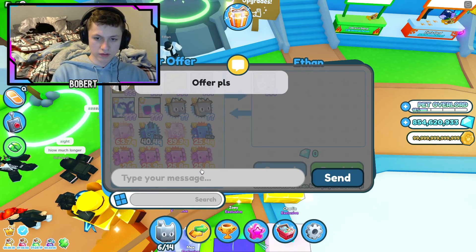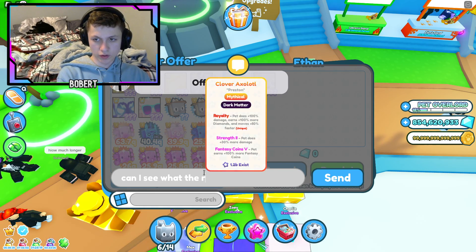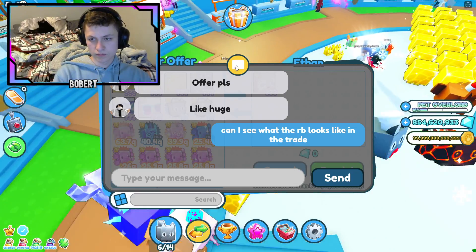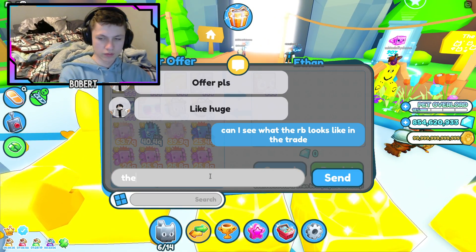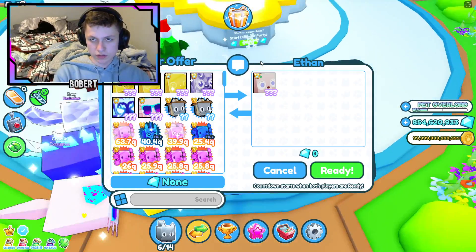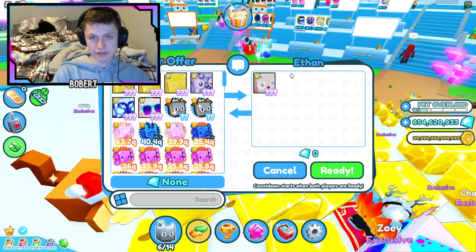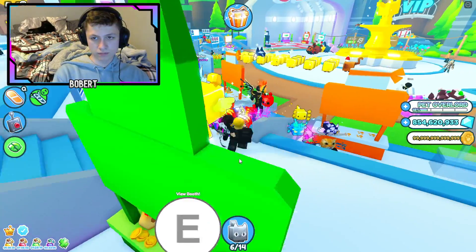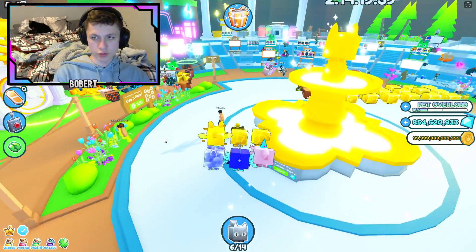Can I see what the Rainbow Crystal Dog looks like in trade — what the other huge looks like too? I want to see what it looks like in the trade. Is he gonna add on? Add this and add the other one? Okay, I guess not. I guess not — unless he's gonna trade me again, but probably not.